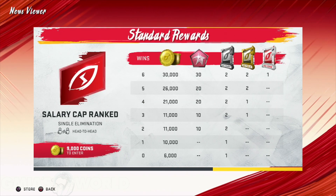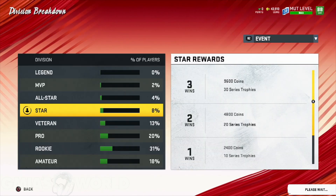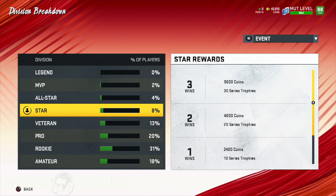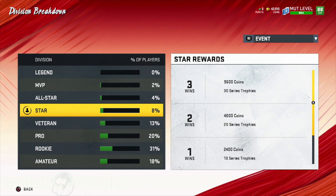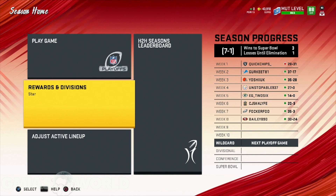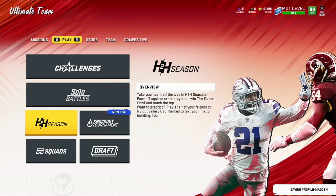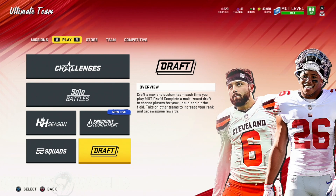You definitely want to jump into head to head seasons. The salary cap ranked — I don't really care about salary cap. For head to head seasons, rewarding divisions — for every three wins, 9,600 coins, you get series trophies and all that good stuff. As you win more, you get more and more. For those of you that like squads, squads also gets you a lot of good stuff if you have a friend to team up with. Then you have draft champions, but you have to pay for the ranked ones.